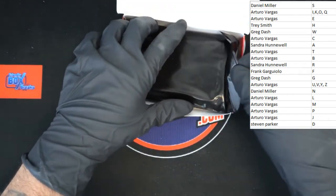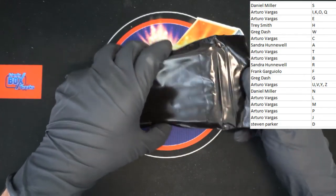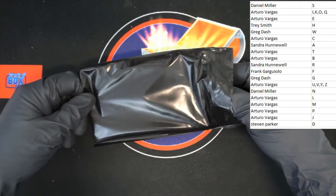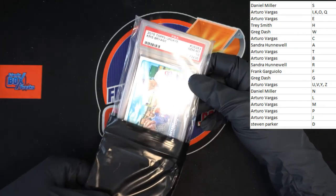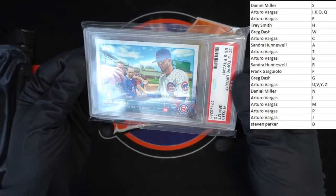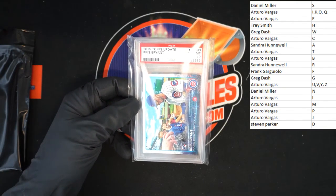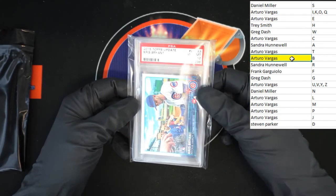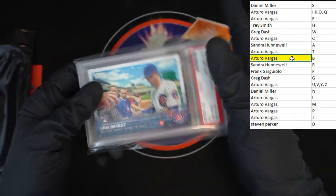All right, let's get this out of the way and dig in. Feels like one slab — Chris Bryant, 2015 Topps Update. Very nice card, Gem Mint 10. That's going to Arturo V, last name letter B for Bryant.